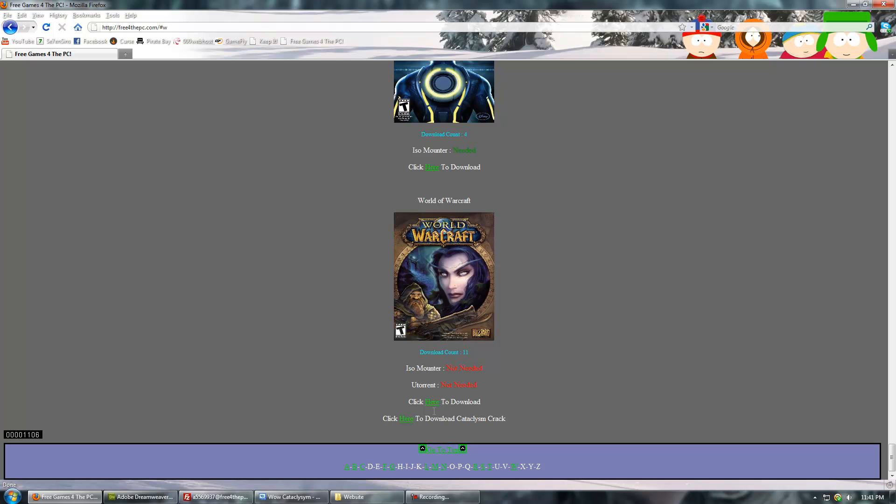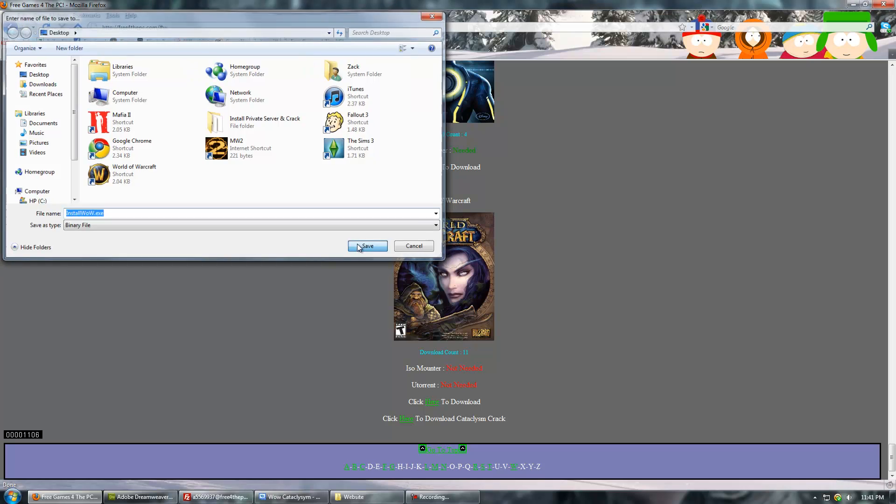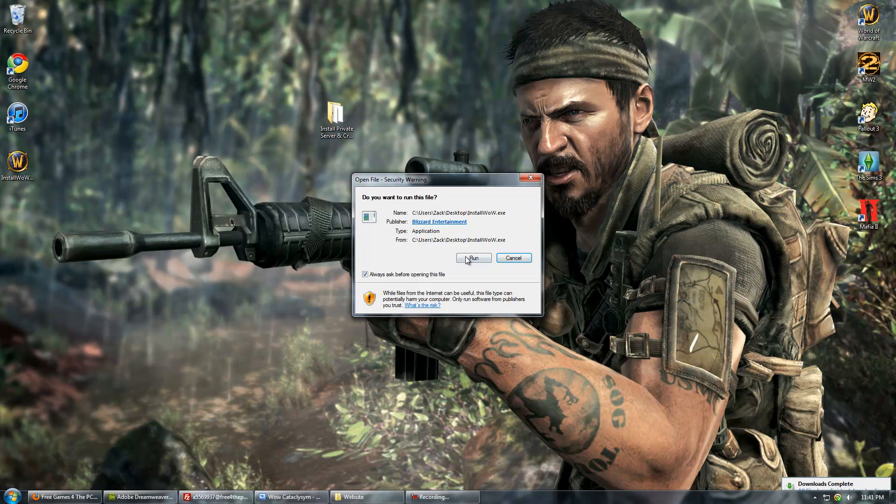There will be two links underneath it: 'Click here to download' and 'Click here to download Cataclysm Crack.' First, click 'Click here to download.' It'll give you an install wow.exe. I'm just going to save that to my desktop, then go ahead and run it.